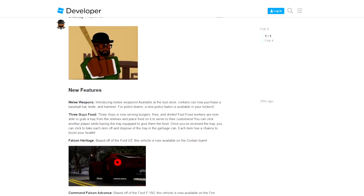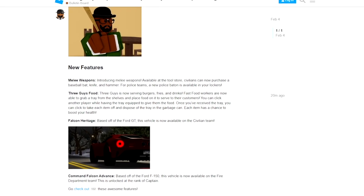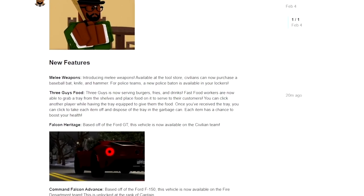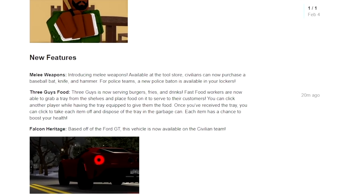Let's look at the update log. New features include melee weapons — introducing melee weapons available at the tool store. Civilians can now purchase a baseball bat, a knife, and a hammer. For police teams, a new police baton is available in your lockers.